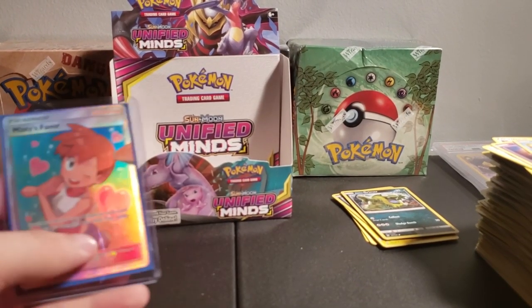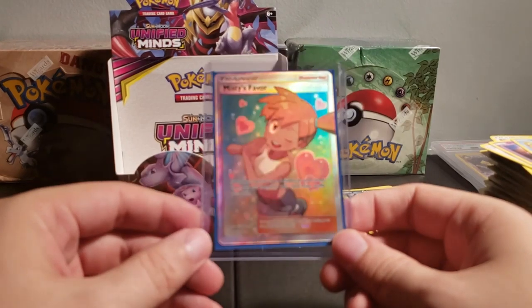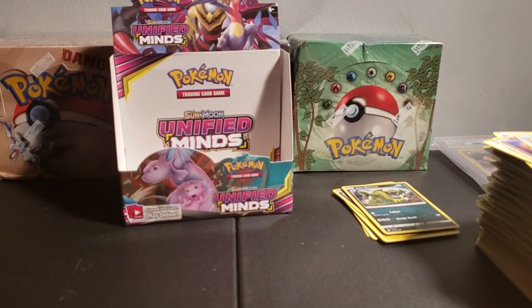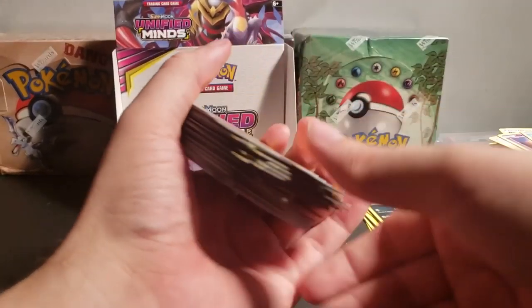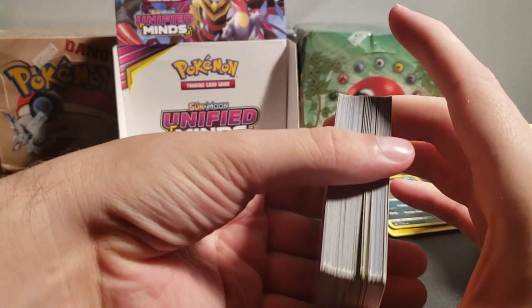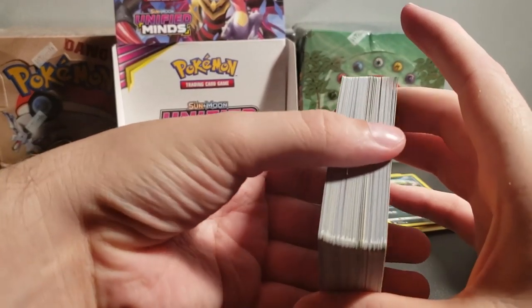So this is one of our ultra rares — it's the Misty's Favor. And then the other one is definitely the Psyduck and Slowpoke that we already had. So here's our big old pack of rare cards. Holy cow, look at that. These are all the rare cards we drew — but it's not necessarily only rare, but also the reverse holos.